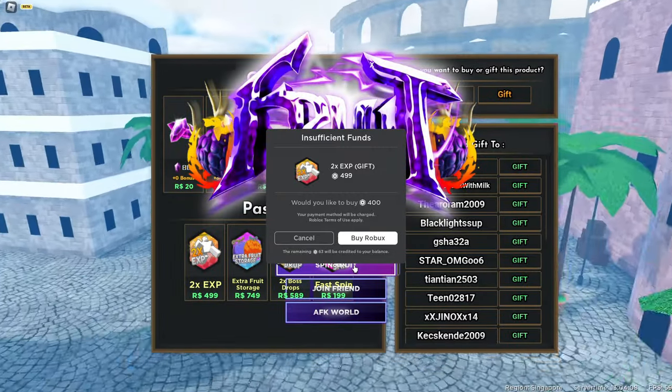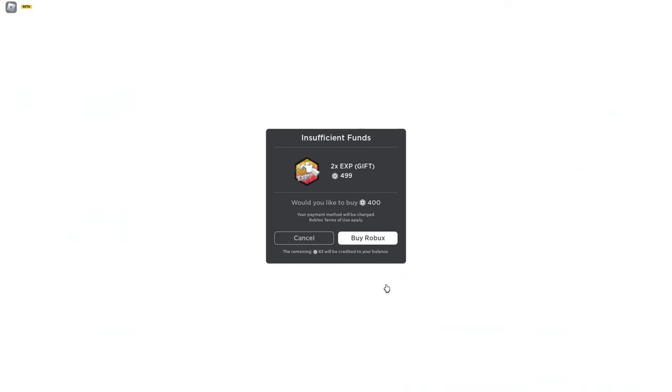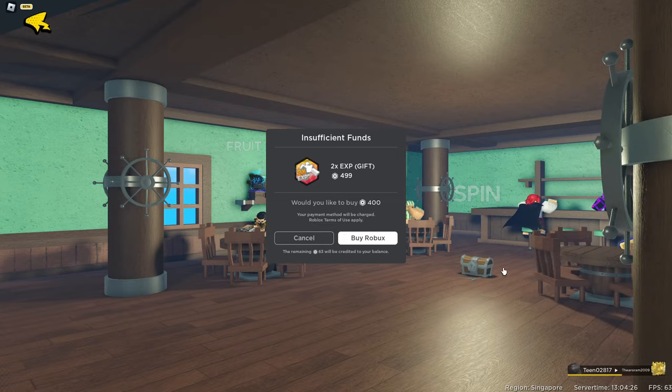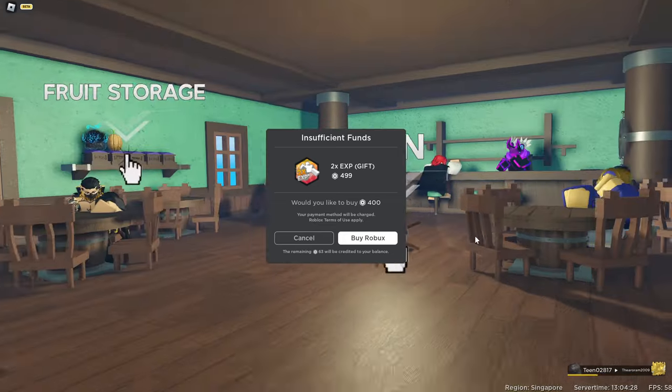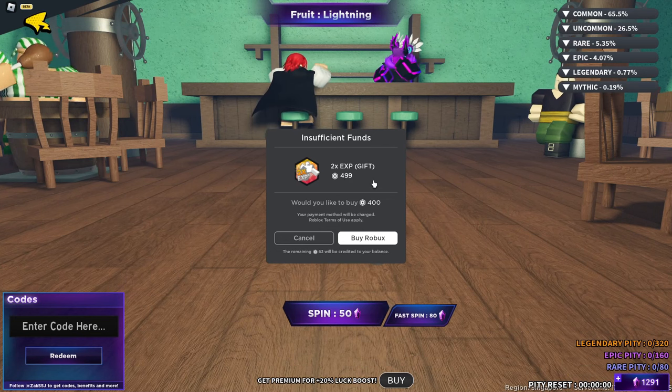As you guys can see, we have glitched the game. Now all you guys can do is just basically go ahead and go spin fruits right here. As you guys can see, you guys can still click on these. Now go ahead and go over to the chest. It is hard to click on so all you guys can do is just press X if you guys can't click on the chest. All you guys can do is just click on the chest right over here.